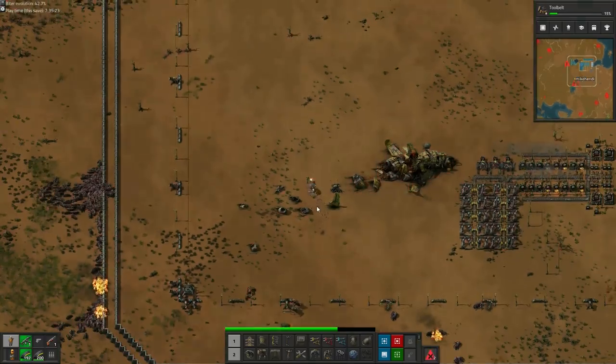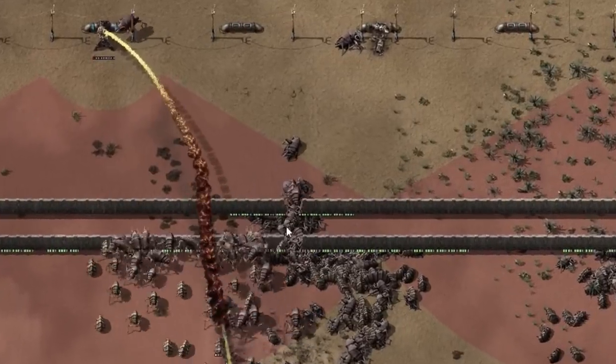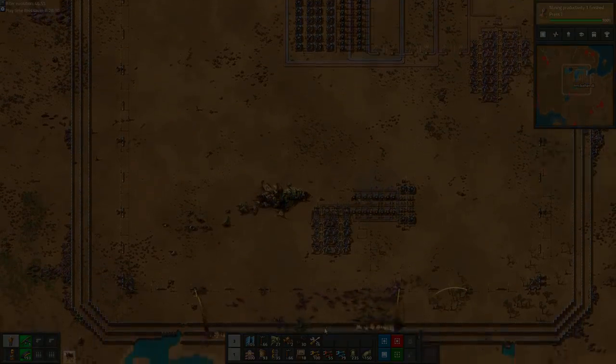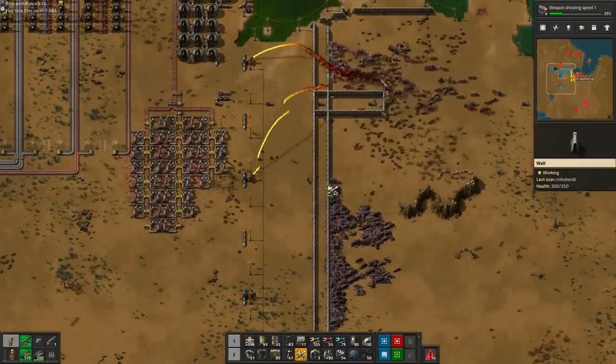Last time we found our first biters in the base after the wall was breached, and some future foreshadowing seems to indicate it won't be the final time we'll have to deal with that. So let's get on with it. After the breach scared the stonks out of me, I repair the entire wall again.